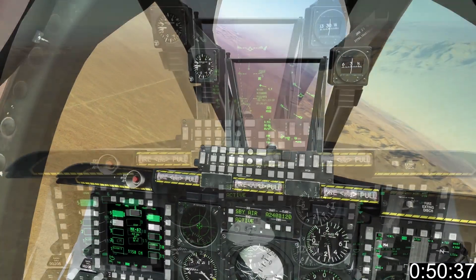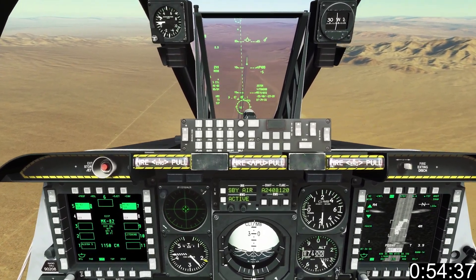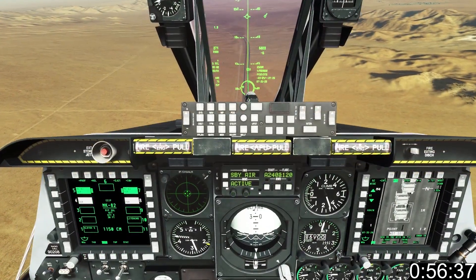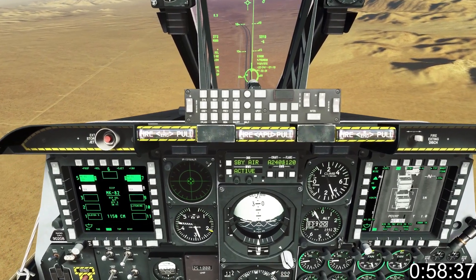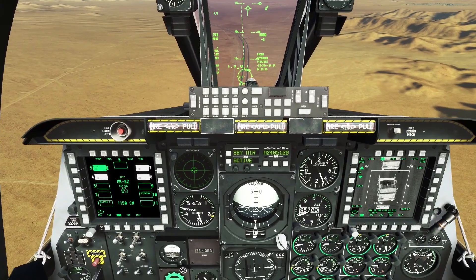Roll into a slight dive and line up with your target. Adjust trim so you're not pushing the stick down. As the pipper passes the target, pickle and hold. Wait for munitions to release before rolling out. Use your TGP to enjoy the show on the ground.